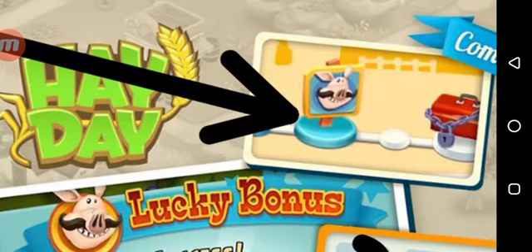Before, you guys used to see the mystery boxes — when you complete a certain amount of daily quests, you can open them and get prizes. But now you're also going to have access to these icons which have the picture of the pig on it, and this is basically called the Lucky Bonus.